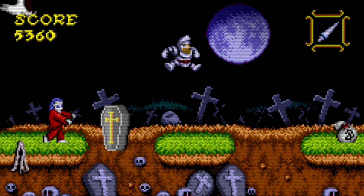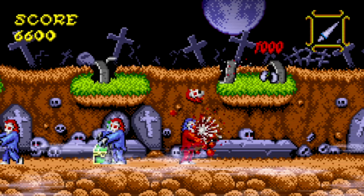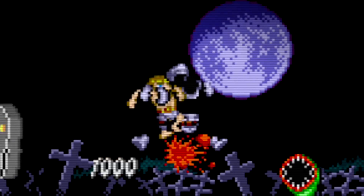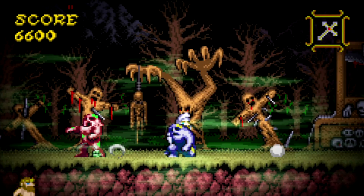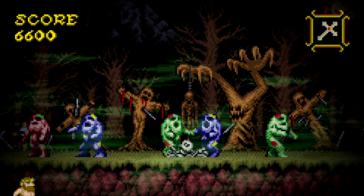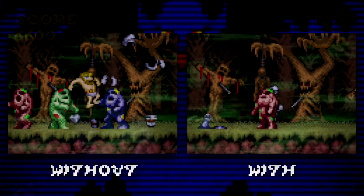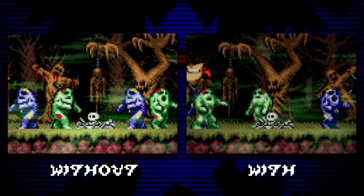A key move for survival is pressing the jump button right as Arthur loses his armor. This makes Arthur shout aloud, giving you extra invincibility time. Normally when taking a hit, you only have a few moments of invincibility frames. When performing this special trick, Arthur gets significantly more invincibility time. The easiest way to do this is to mash the jump button immediately upon taking a hit.